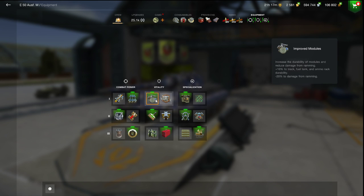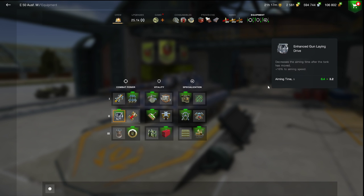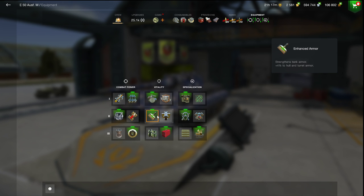Here's what I run: Calibrated, Improved Modules because I gotta ram stuff, Optics because I need to see — Camo Net isn't gonna help you — Enhanced Gun Laying Drive for the aim time. I always use the Improved Armor, because I think this is the one tank where it does matter. Maybe with the Maus you can get away with it too. I tend to bounce more with this, and as big as the tanks you face, you kind of need it.